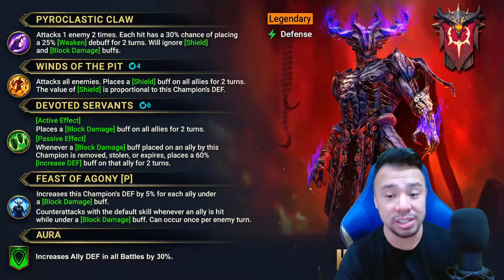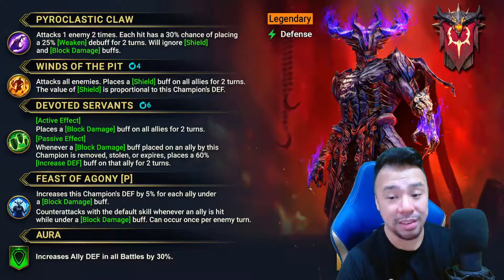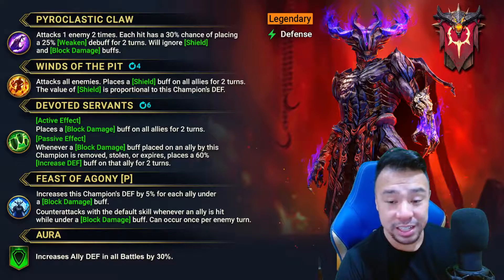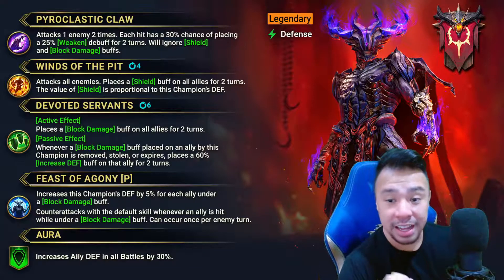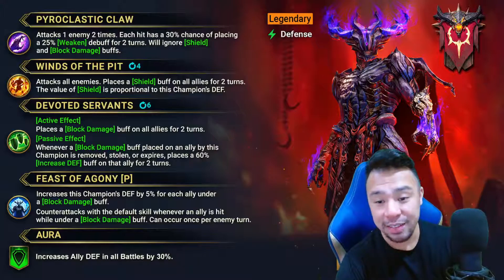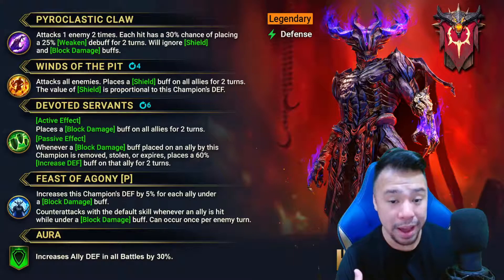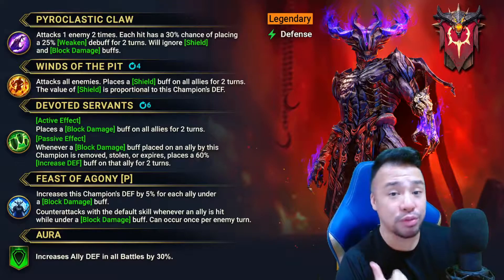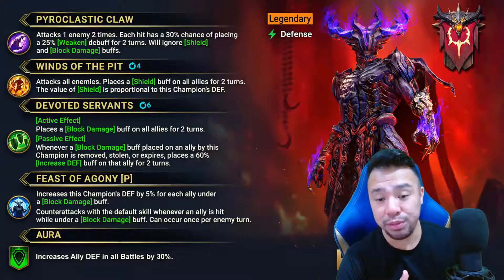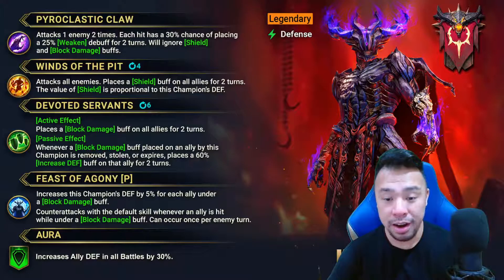He also has an AOE A2 that places a Shield buff on all allies for two turns, and the value of the shield is proportional to this champion's Defense. Being a defense-based champion, we're expecting high defense — it's reminiscent of Valkyrie's shield but without the counter-attack. His A3 places a Block Damage buff on all allies for two turns on a six-turn cooldown, potentially bookable down to a four-turn cooldown, making him a potential Block Damage champion for Clan Boss alongside those shields.